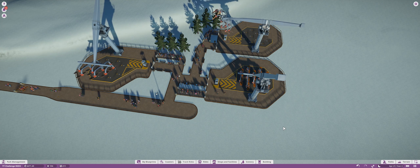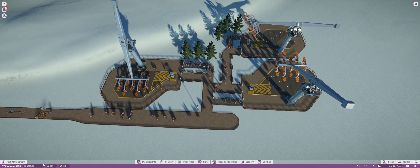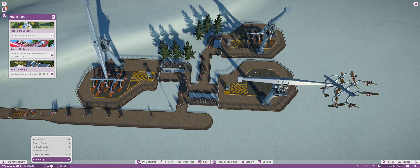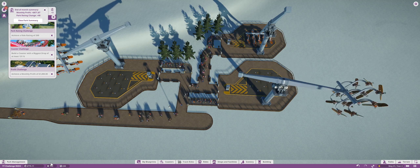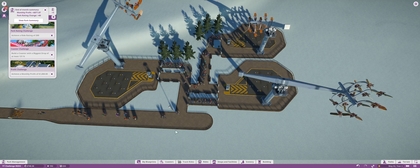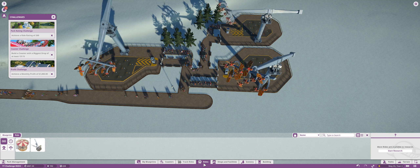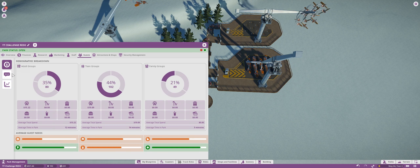Our third and hopefully final Wild Blue has gone into play, so hopefully now we can make $1,000 and get this one right here. Wait, why didn't we get that? We're two points off from the ride rating — is that a joke? It wants us to place one more ride, and we didn't even get $1,000. Do we have to place one more for real? Because I really would like to keep it to just three Wild Blues for now.